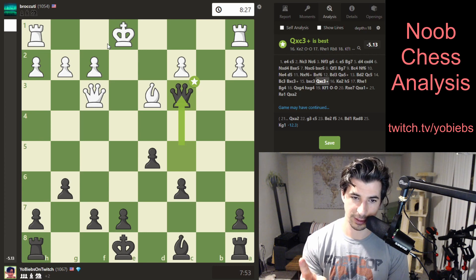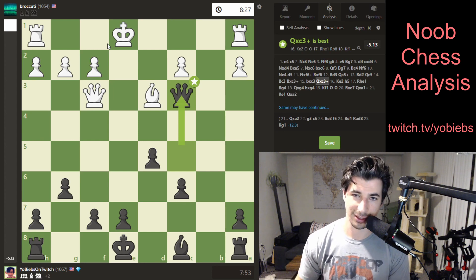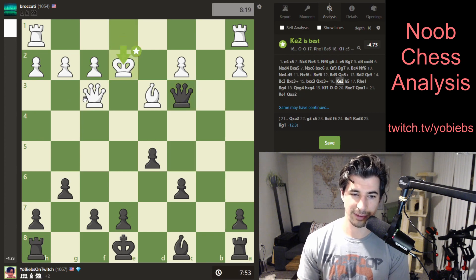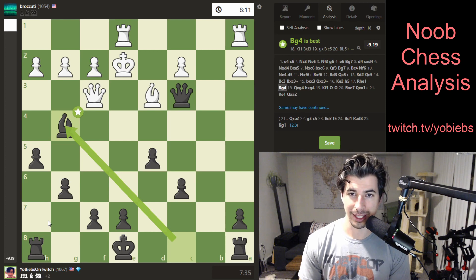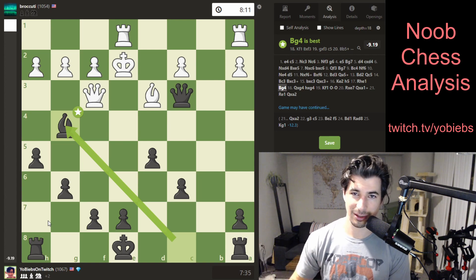Two reasons why I made this video: first, I have not done an accelerated dragon video or any Sicilian video — usually it's the London — but when I'm black now, I'm definitely going for Sicilian accelerated dragon every single time, so we might be seeing more dragon videos. Second, just be aware whenever you can see a possible pin — look out for that sneaky move. It didn't raise the red flag when it should have, and it cost him pretty dearly. Check out my Twitch at twitch.tv/yobeebs — I stream sometimes. Like the video, subscribe, trying to grow this channel. Thank you, have a good one.